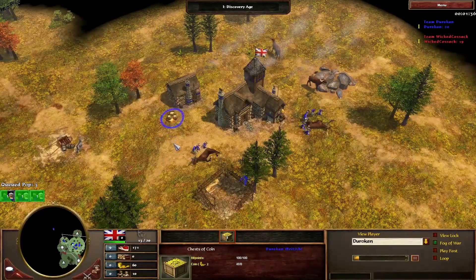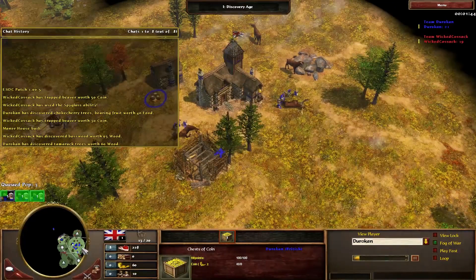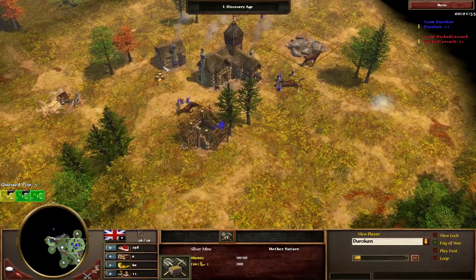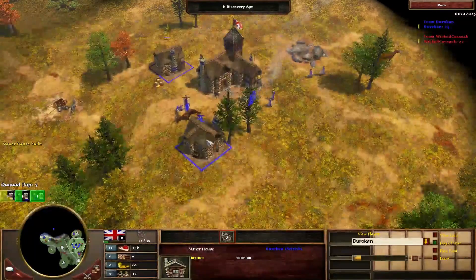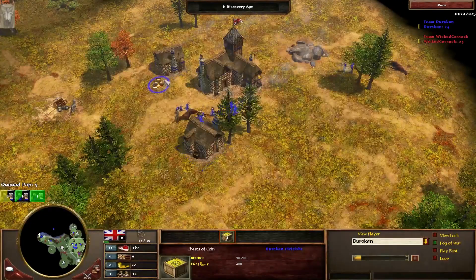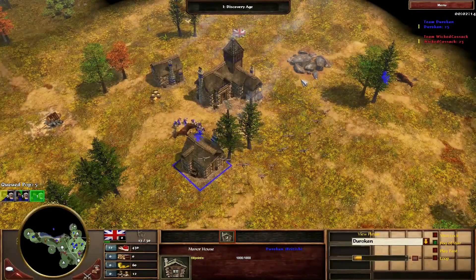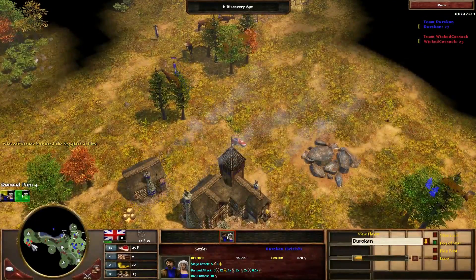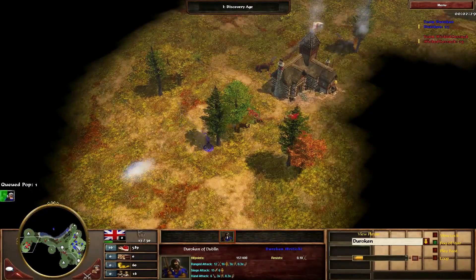I want to go over your start here. It looks like you didn't get a coin treasure or anything like that. Personally, I would drop down a market here and probably go with the house and hunting dogs early. That's a personal choice. You did get 60 wood, so it ended up okay since you're going to get two houses out of it. Don't gather the 60 coin unless you're gathering all of it and going to use it. I would have gone market, gathered extra resources for hunting dogs, and bought 100 wood to make a market.